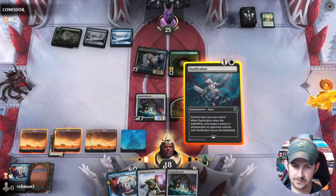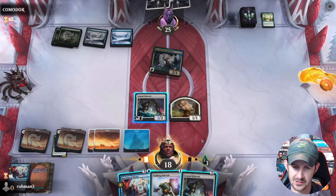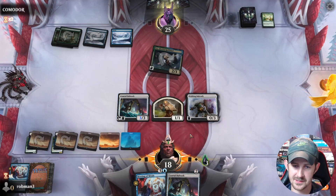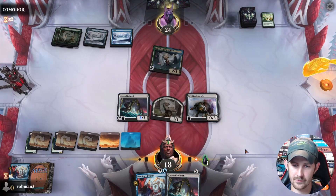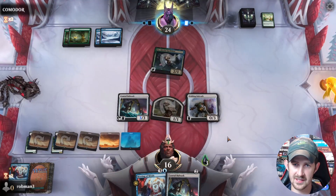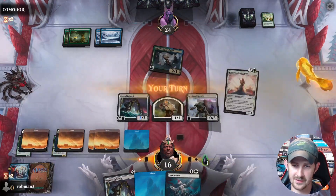We'll use the Ossification now. They might have another protection spell, but that's okay. No protection spell — Bulwark. We're gonna pass so that we can Meeting of Minds on their end step, hopefully hitting our payoff. We're down to 16. Come on, where's our payoff? Nothing yet... oh, there he is! Wing Mantle Chaplain.